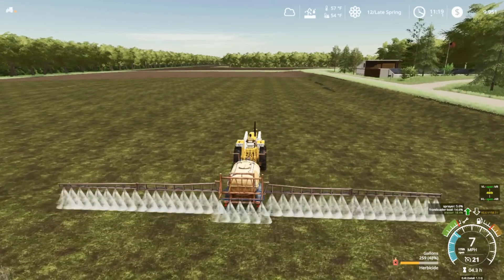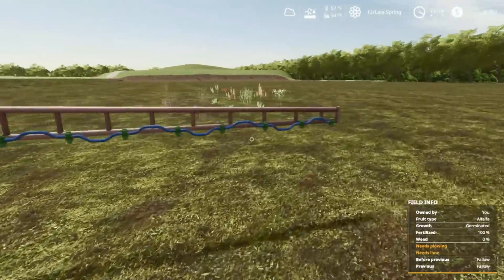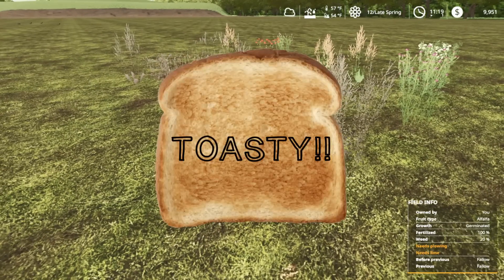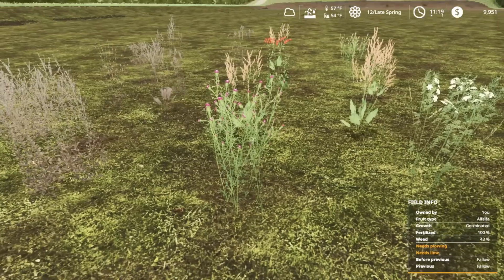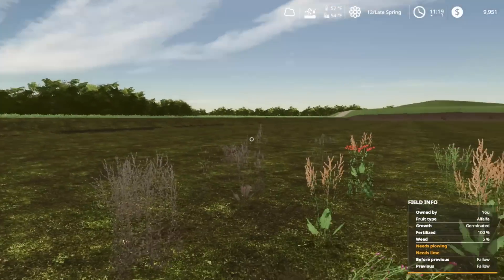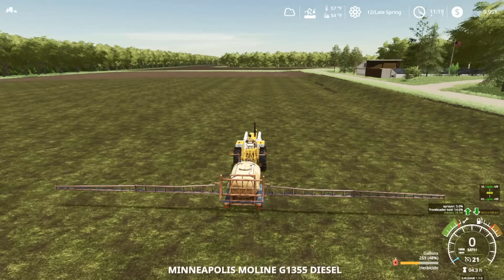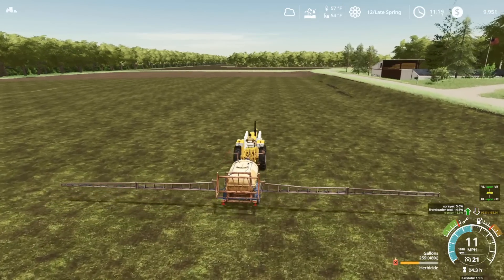Let's just check and see what it did here. Oh yeah, that right there looks toasty! Well, that's good. We'll just get this stuff — we'll do one last pass, probably one more loop, and then we'll go over to the other side, do that, and then we should call it good for the herbicide.